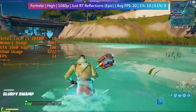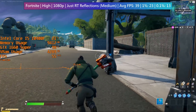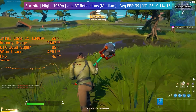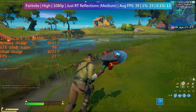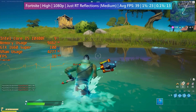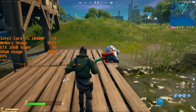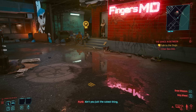Can we use RT on this GTX card and get a playable frame rate? Yes — keeping everything off aside from reflections and switching those from epic to medium, our frame rate averaged around 40fps and occasionally went above 60, though it still dropped significantly near ray traced water. Overall, GTX cards can make use of ray tracing even in the latest games, but playable frame rates require toning down options significantly, meaning minimum visual gain for a hefty performance sacrifice. Still, with an RTX card shortage it's worth experimenting — and it can make for some stunning screenshots and desktop wallpapers if nothing else.